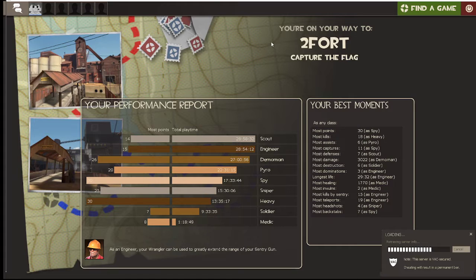The sewers make for great sentry nests. As you can see, Scout is my most played and my least played is Medic, because the only way you can survive as Medic is by being a battle medic and a healer, which really sucks.